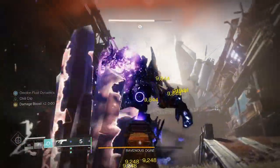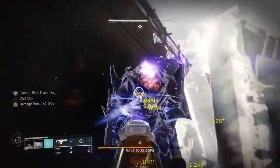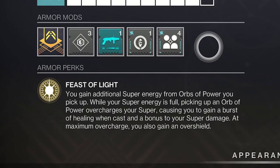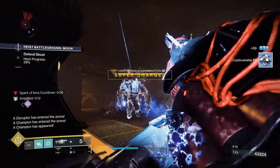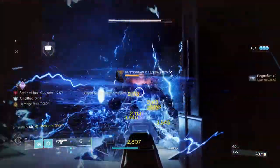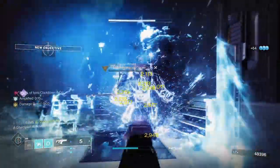This is all still insanely easy to set up, and you can increase Gathering Storm's damage even further by using the exotic Star Eater Scales with its 4x stack of Feast of Light. That's the easy part to be honest, but before you even get to frying the boss with your super, you want to fully charge it up and max out Anarchy's damage potential.